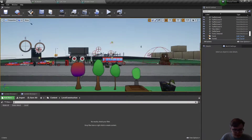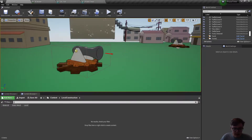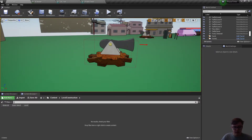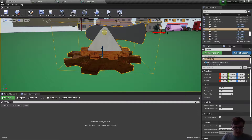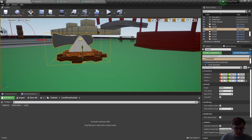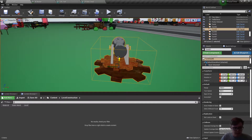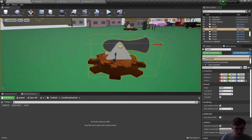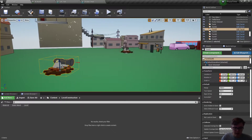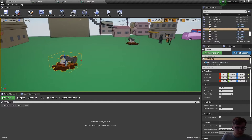Moving on from art and on to tech. Thomas, our junior developer, developed a cannon that rotates correctly to face the player and fires at them when they're in range. The top cog rotates on the z-axis to face the player, and if the player is above or behind the cannon, the barrel rotates on the x-axis to face them. They don't fire cannonballs but instead fire enemy seagulls that, if they impact the player, will take a life and cause them to respawn.